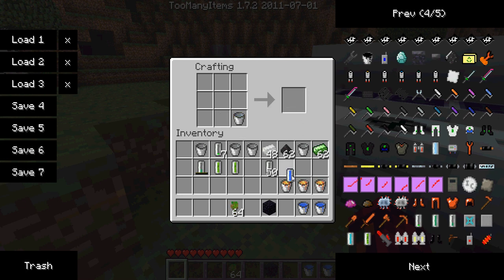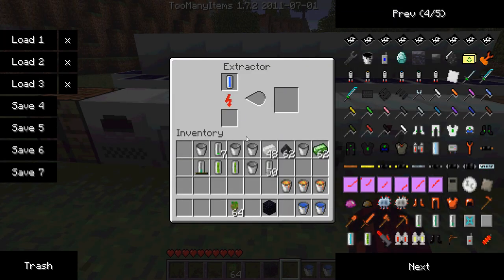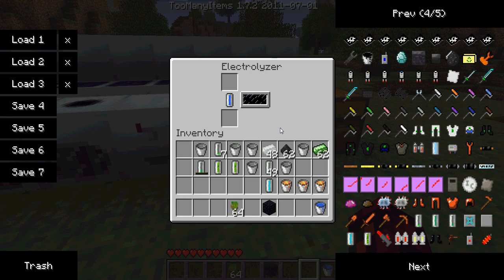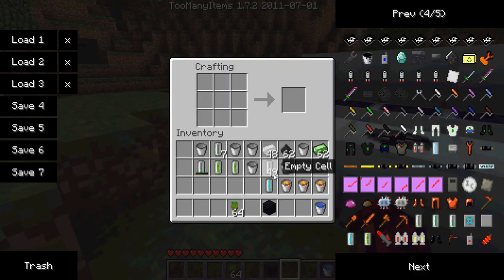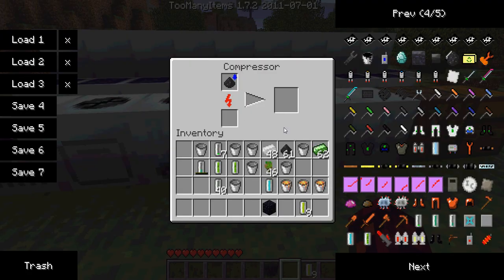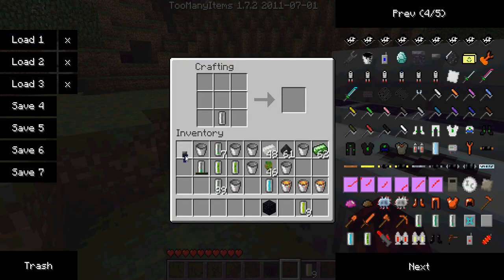Next we've got your standard uranium cell for the nuclear reactor — watch my 'how to work with the nuclear reactor' video for more information. You can also create the near-depleted uranium cell. Then from that you get your depleted isotope cell, and you put this next to a nuclear reactor inside it, and then it becomes a re-enriched uranium cell. When you give the re-enriched uranium cell some coal dust, it becomes another uranium cell — so that's a cheaper way of creating your uranium cells.